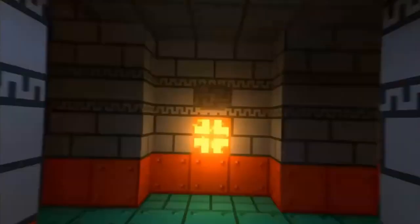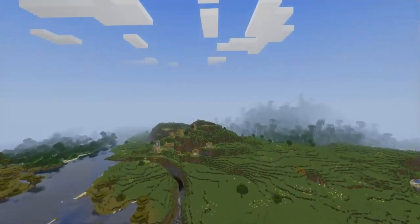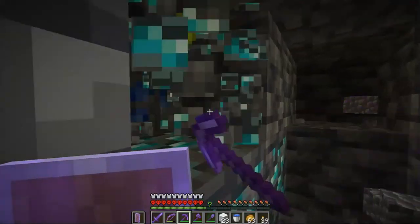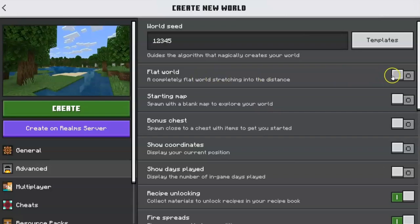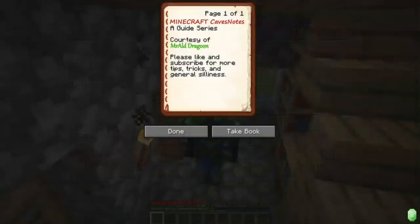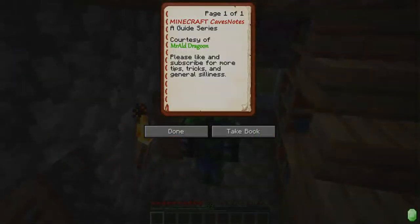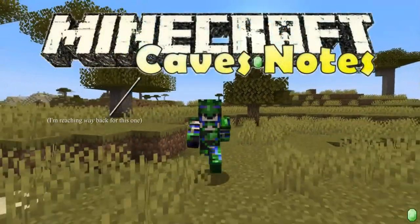Minecraft is a game with nearly unlimited possibility. It's about as open-world as you can get. Explore, fight, gather, create — you can do whatever you choose to set your mind to. But the same things that make Minecraft great may also make it overwhelming, especially for newer players. And that's why this video exists. I can't tell you how to play, but I can help you discover what you can do to get you started, and for some more experienced players, maybe help you brush up on the basics. Welcome to Minecraft Caves Notes. Let's go ahead and mine right into today's topic.